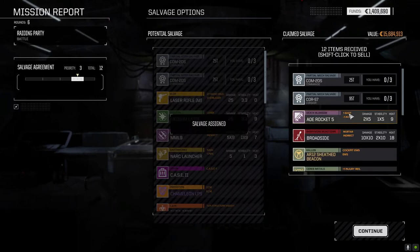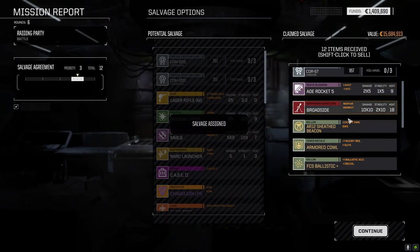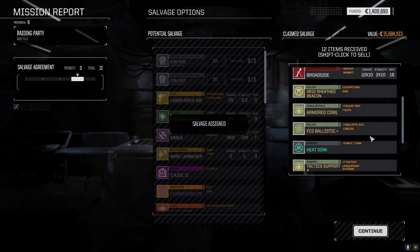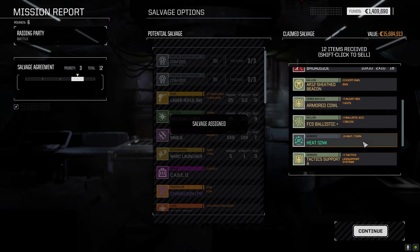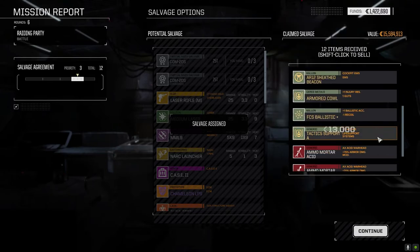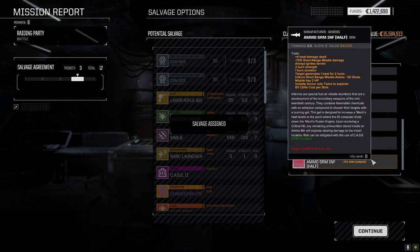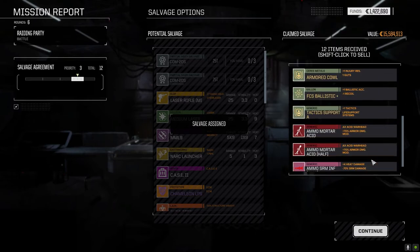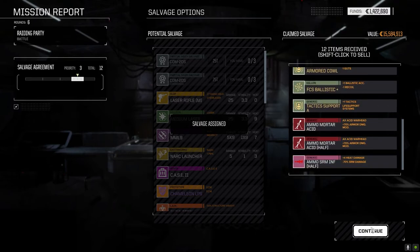We got a Commando part, AOE rocket 5, AR12, armored cowl — especially nice now with the new injury system — ballistic excellent, regular heatsink we can sell, mortar ammo, acid ammo excellent for the broadside, half ton of inferno we'll hang on to for sure. Not too bad considering we're only fighting two mechs.